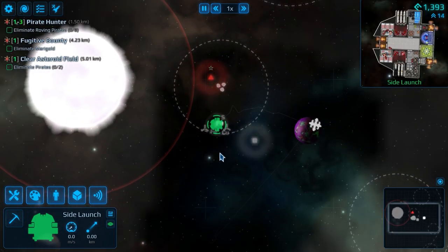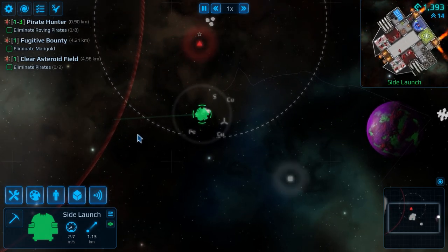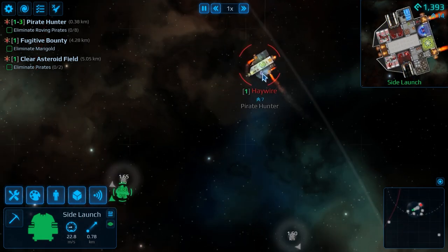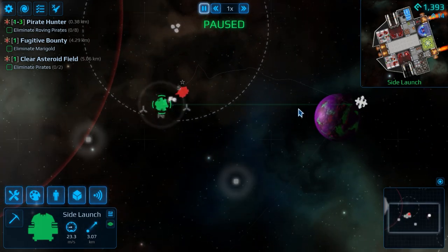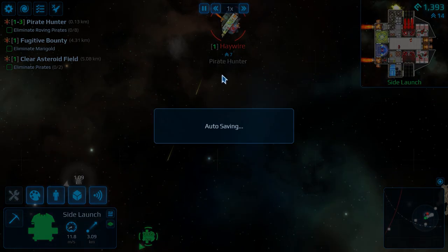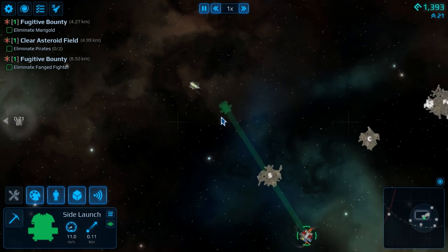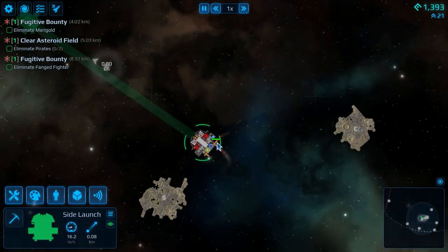There's a target coming right towards us — genuinely right towards us. We're going to have to get about. It's detected us and locked on. Beeline — straight for it. We hit them. I'm going to say straight back home. There are our missiles, we've hit them. We've destroyed them. Nice.